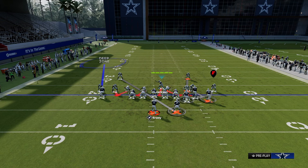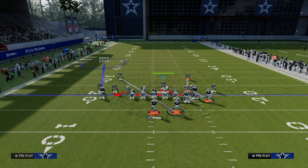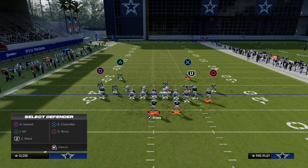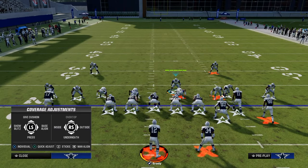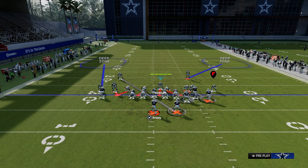Put this left-side player on the outside third. This is much better for Bunch Strong Offset than Bunch Strong Nasty because in Bunch Strong Nasty you don't get the press you'd want. You're able to cross-man this tight end and importantly put the outside third to the right side. That outside third to the bunch side will allow you to shade inside and underneath, which is going to stop all the corner routes to that side.